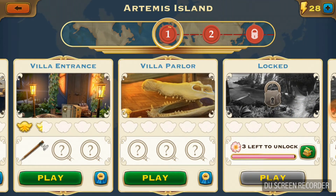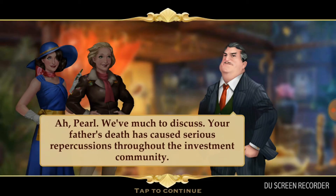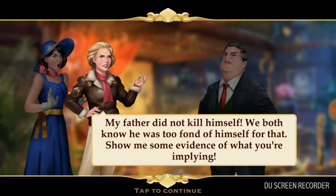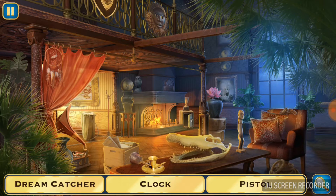The third scene is the Villa Parlor. Let's get started. Tips and tricks: find something that you already know first before you use the hint button.